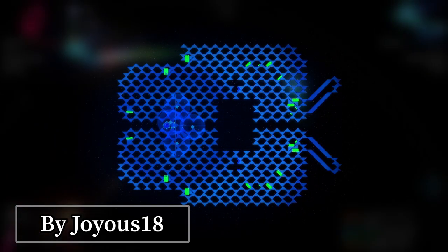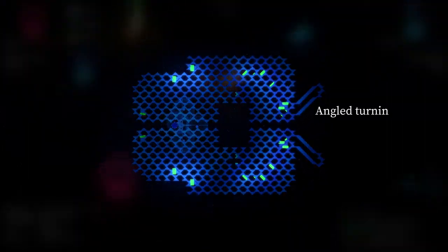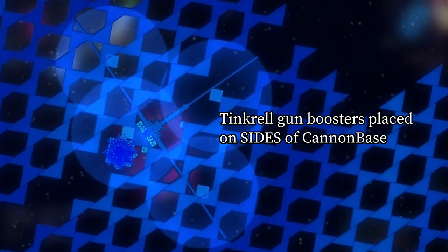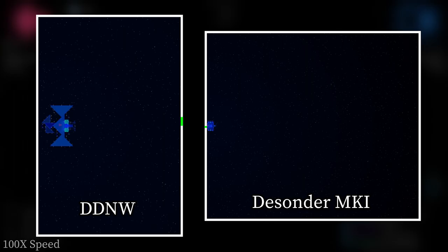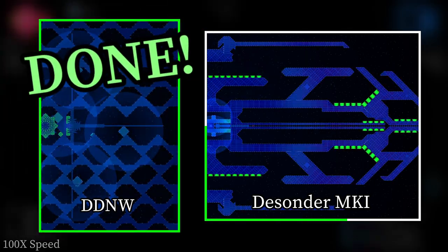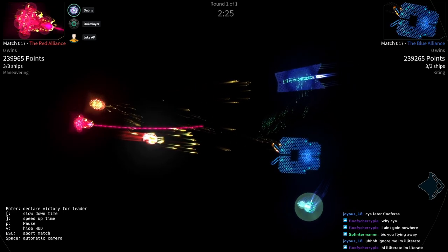This bad boy was created by competitive designer Joyous 18. DDNW features a standard spaced armor hole, a tried and true thrust arrangement, and placed the Tinkerel boosters on the side of the gun — which works, actually — and allowed the gun to regenerate to full size about three times as quickly. The firing pattern was also changed to a more familiar Tinko bolt.